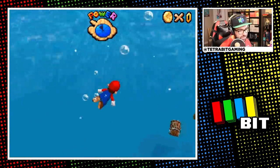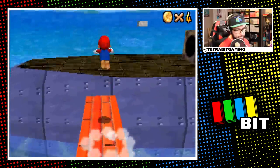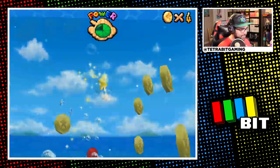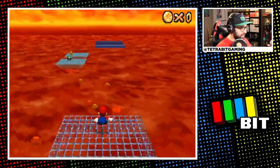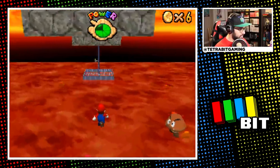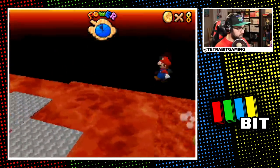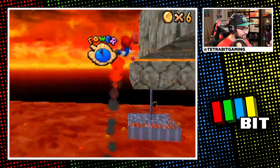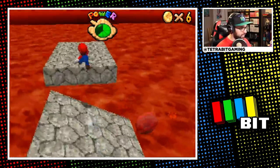Dire Dire Docks is up next, and surprisingly this course seemed strangely more appealing this way — it just looked more open and bright without the walls. Boarding the sub was fine, then I got the treasure chest star as well as the one in the cage with Luigi with ease. Then it's Lethal Lava Sea time — similar to the tree challenge, getting around was tough, but unlike that challenge this stage is actually doable. It took a lot of trial and error and remembering where platforms were, but it was manageable — though here it was especially solidified just how much I hate this game's controls compared to the original.